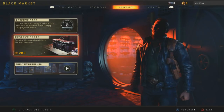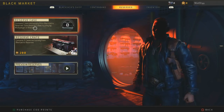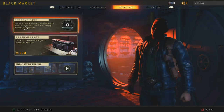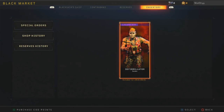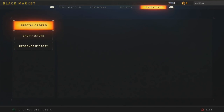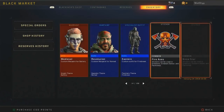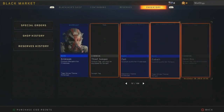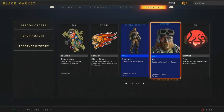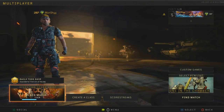In the Reserves you can buy supply drops, and anything you have will appear there — unlocked through free play, multiplayer, or Blackout. The inventory shows you what you've bought or received. I got this from the pre-order bonus. It also shows the special orders you've purchased as well as everything you've gotten from the Reserves in the last 150. They had something similar in BO3. That's pretty much it for the in-game shop.